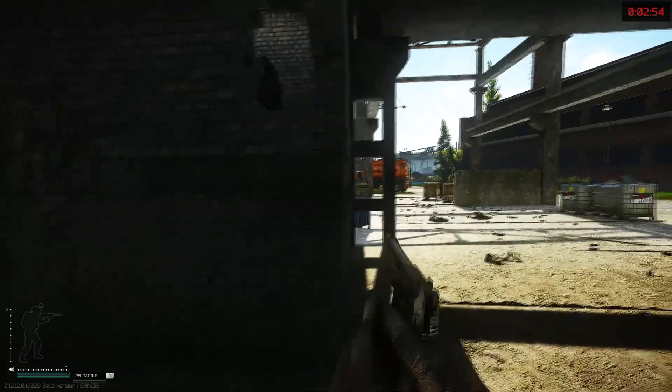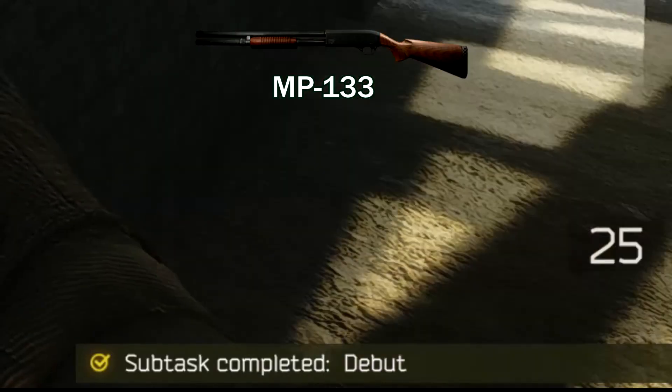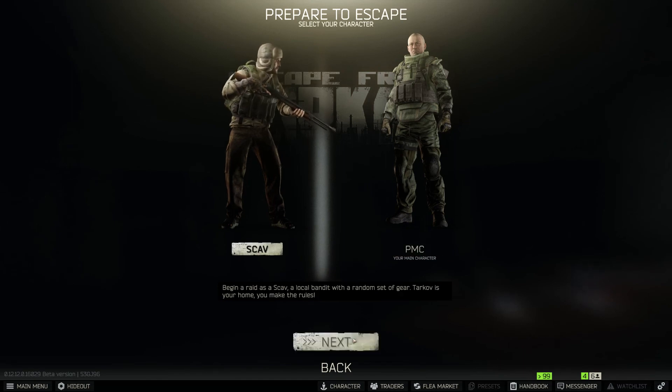While killing the scavs, don't forget to look for the MP-133 shotgun which is required in this test. Sometimes scavs might spawn with this weapon, so be sure to get it quickly.